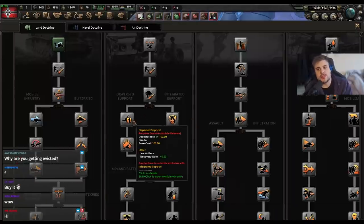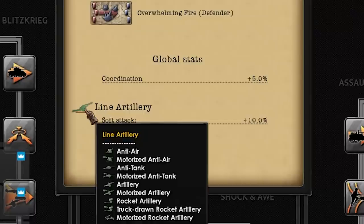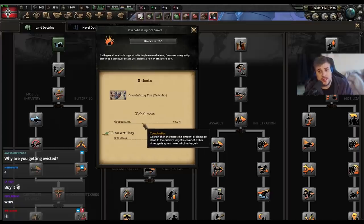That's the reason why I'm against stacking too many support companies. On the other side we have dispersed support — this used to be the old meta. Can you see that 10% soft attack for line artillery? This is new. Plus 5% coordination. Coordination allows you to attack the top division and deal all the firepower to it, knocking it out quicker in a domino effect. But from testing by me, some other independent people, and another major YouTuber, coordination is crap — it's not very good, so there's no point focusing on it.